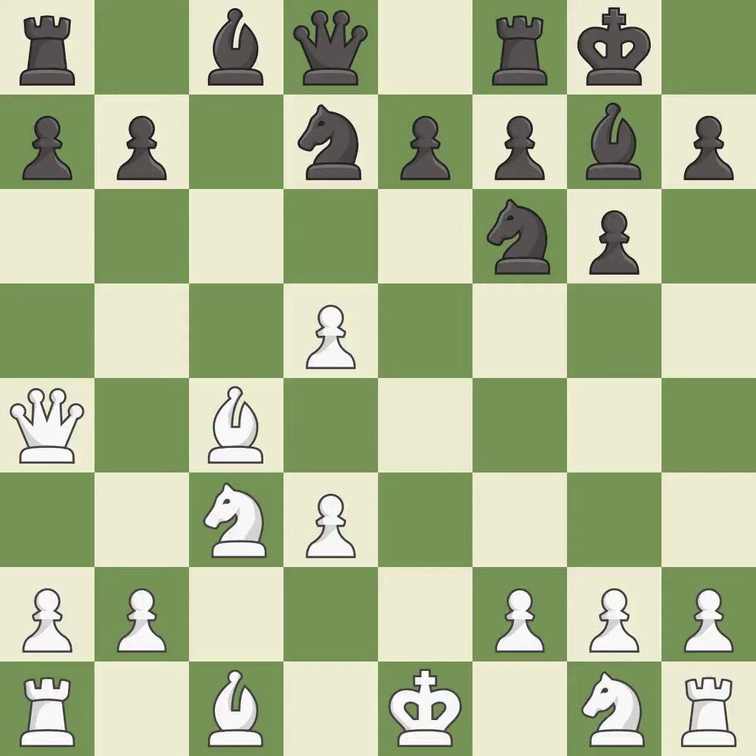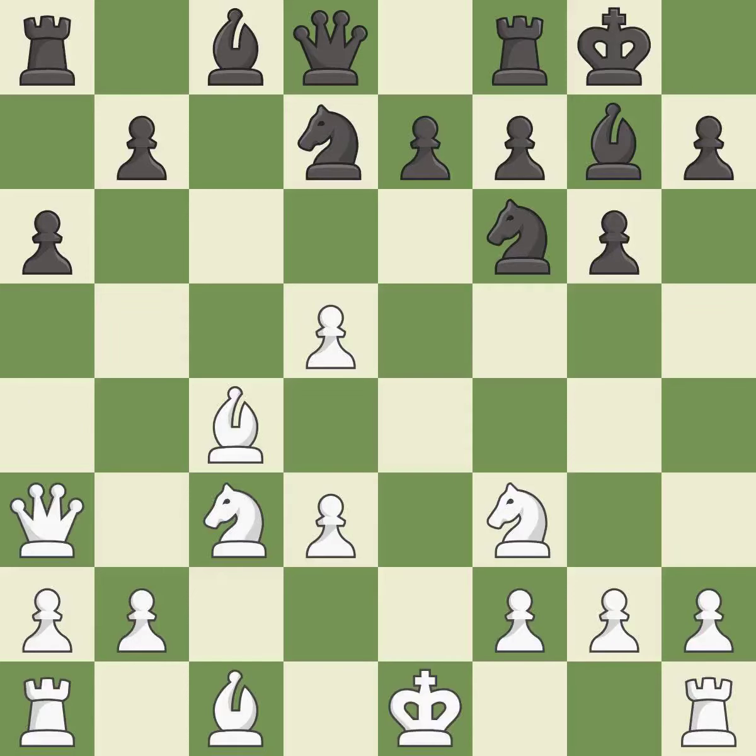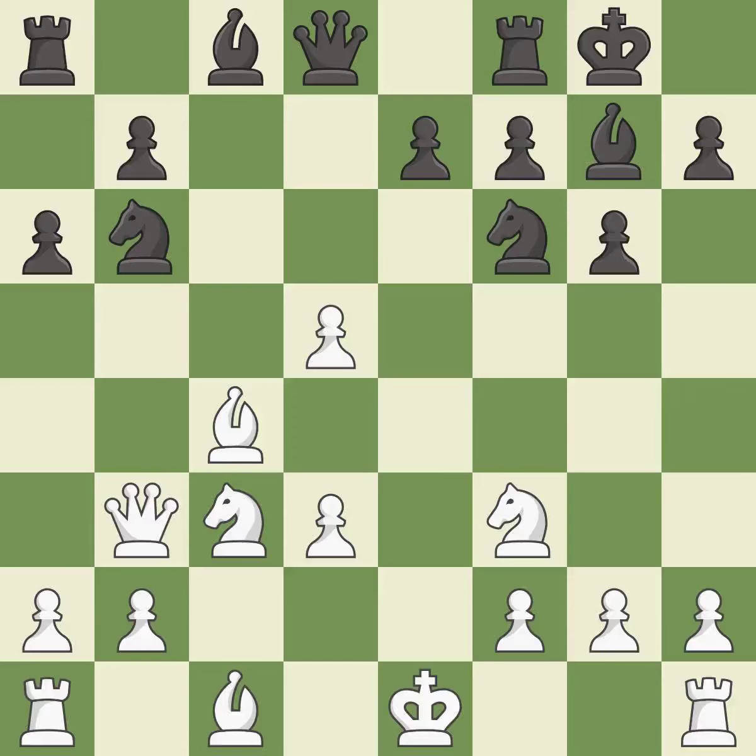Castling kingside tends to be safer because the king is further from the center. This develops a knight off its starting square, getting it into the action. This threatens to fork pieces. This prevents the opponent from being able to fork pieces. This protects the attacked pawn. It is the last book move.